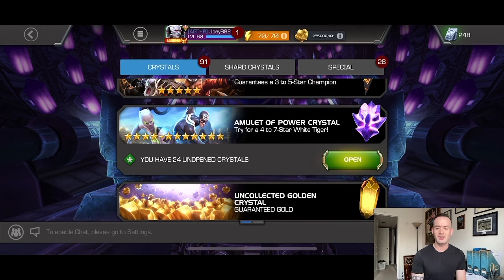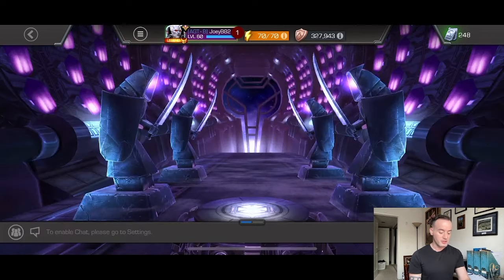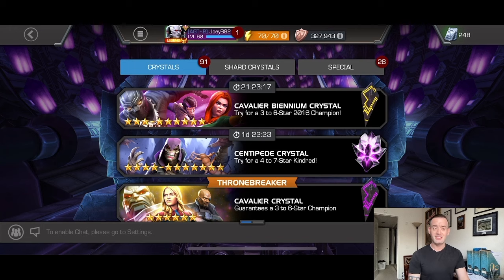I bought these from the web store, so that's why there's 24. You get like two extra compared to the in-game store where you get 10, but the trade-off is that with the in-game store you also get six of those 30-boost attack and health boosts, which you don't get in the web store.